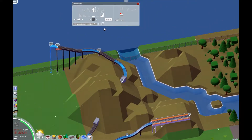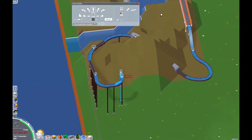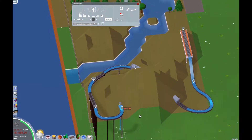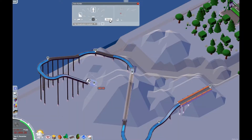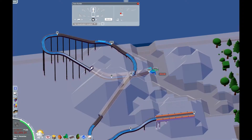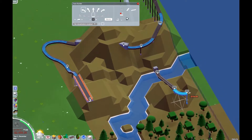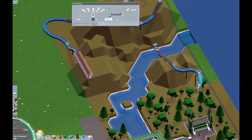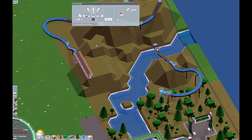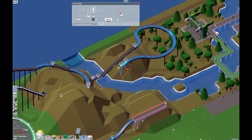I'm extending that foresty area quite a bit just to give myself some room to build the log flume. Since I didn't do any terrain work with the wooden coaster out front, I decided to give this ride some terrain to go through, around, and underneath — especially with a log flume it just makes sense to have tracks going around mountains and into them. So I extend the river a little bit through a couple of those mountainy things I just built and re-add the water back in.